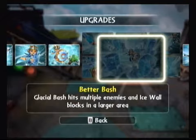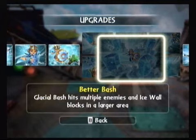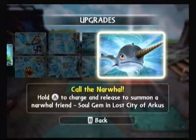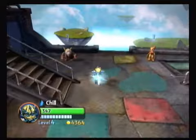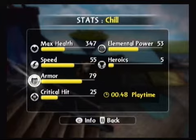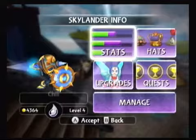Ice Wall blocks explode and struck Pine Ice Javelin your enemy. Better Bash — Glacial Bash hits multiple enemies and ice wall blocks in a larger area. And lastly, On the Rocks — exploding ice blocks freeze enemies into ice cubes of their own. Then, of course, we call the Narwhals. We'll take a better look at Ice Lancer when we get in there. Her armor is 79 without a hat. You probably wonder why it's higher than regular Chill — that's just one of the attributes that the legendaries have.